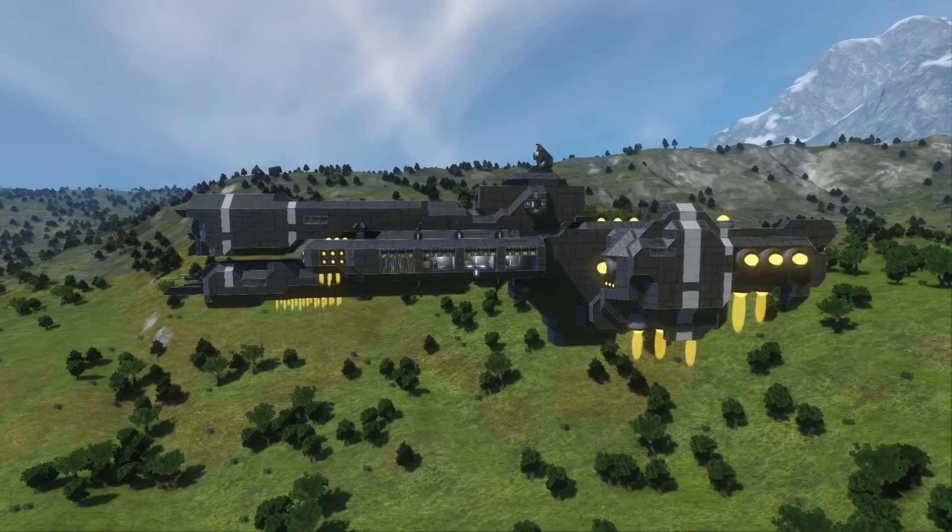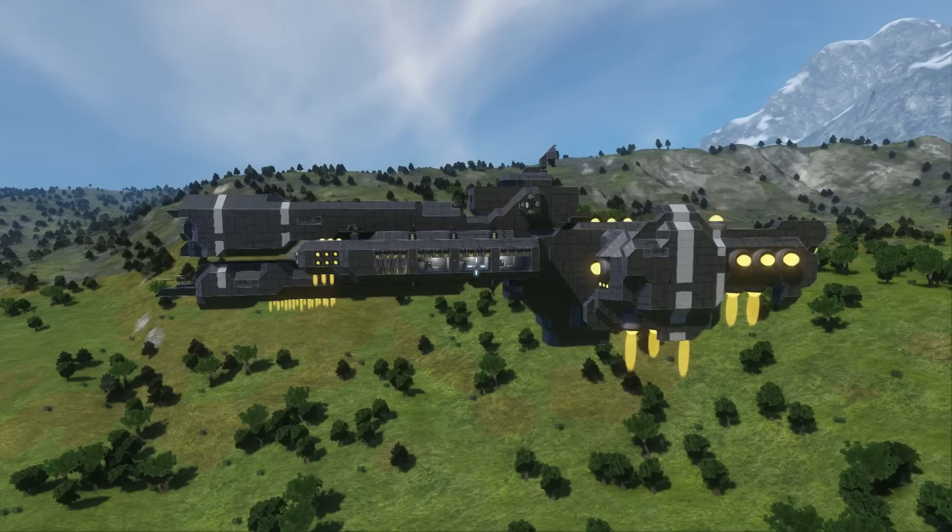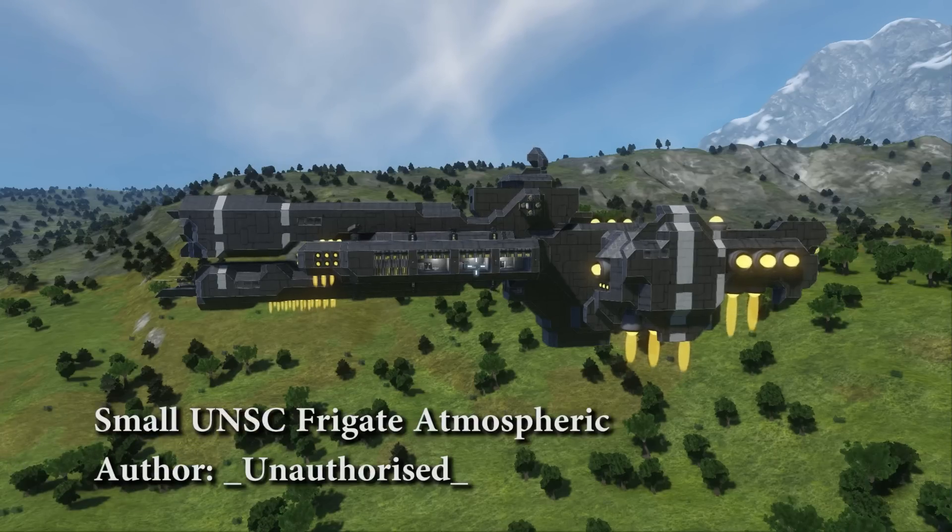Hello everyone! Welcome to Space Engineers, the workshop review show. This is where we review things from the workshop which I find interesting and look really good. Today we're doing Unauthorized Small UNSC Frigate Atmospheric — that is the name of the workshop item.